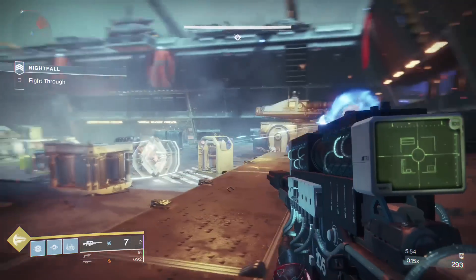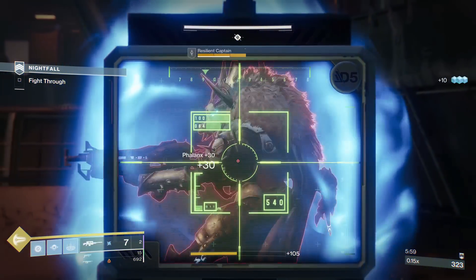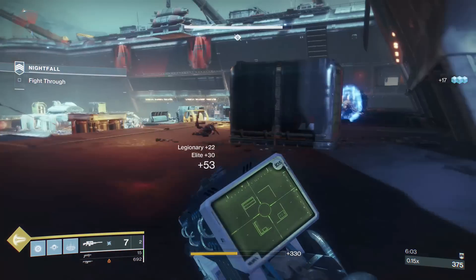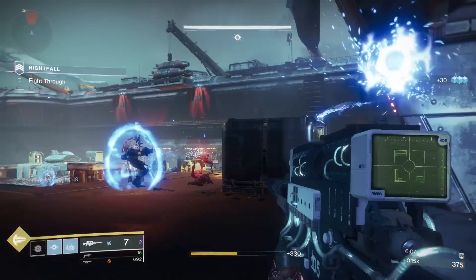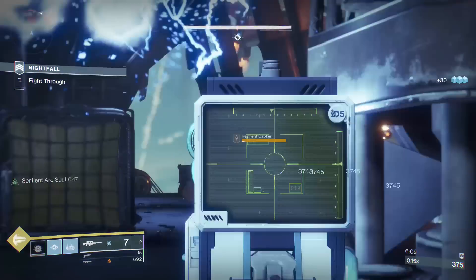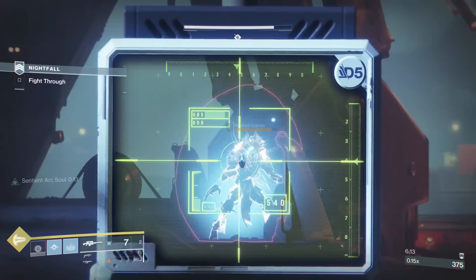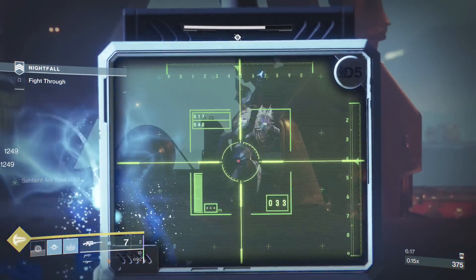Always use the Ark Buddy first and then drop an Ark Soul Rift to bring it back to 20 seconds. This is a great strategy for passive players that like their healing rift. If you are an aggressive player, I recommend the Middle Tree Stormcaller, because the Ionic Traces will usually get your Ark Grenade back around the same time your Ark Buddy runs out. The Ark Buddy does about as much damage as the highest impact auto rifle shot, and it shoots 5 times per burst, so it's a great addition to aggressive playstyles.